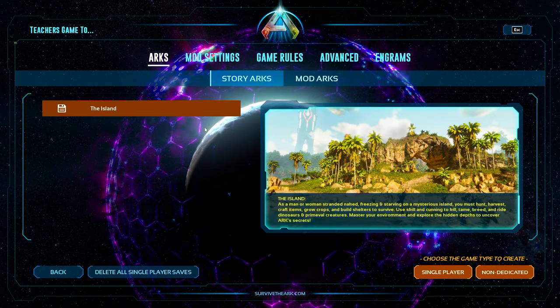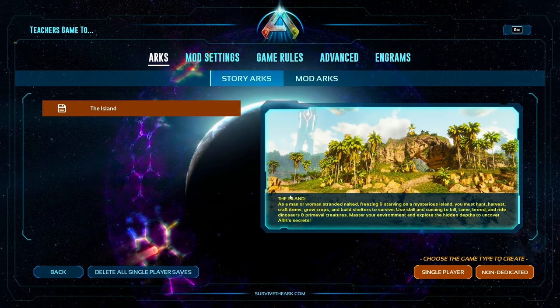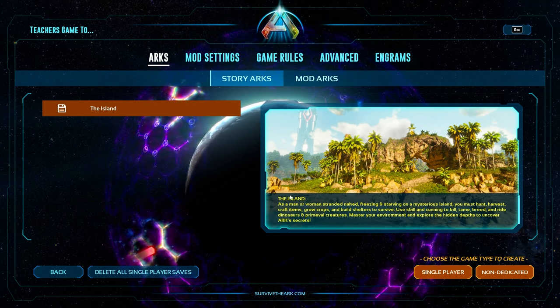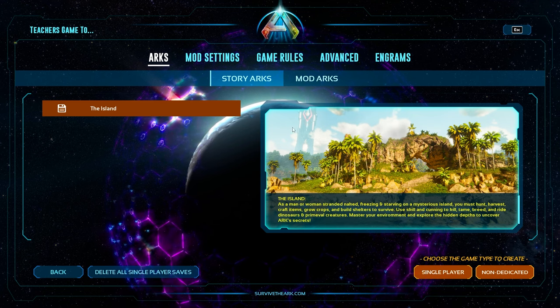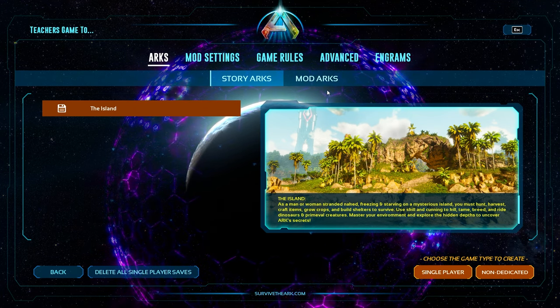Once all of it is set, you're good to go. In order to get your mods to show up if you already have a server running — for example, I have The Island running and I start the game — you have to do a creature wipe. The command you want to run is Destroy Wild Dinos, and that is how you play mods in ARK Survival Ascended.